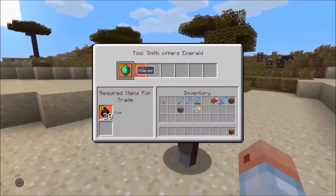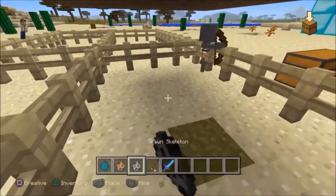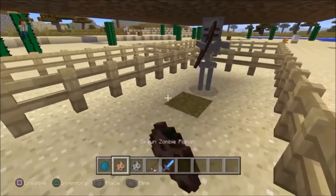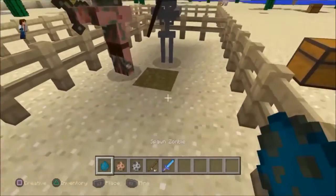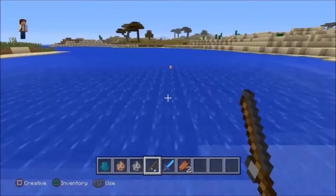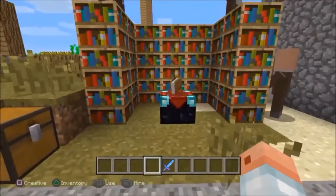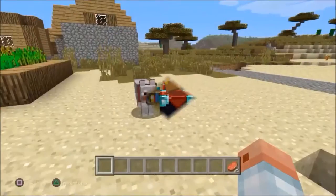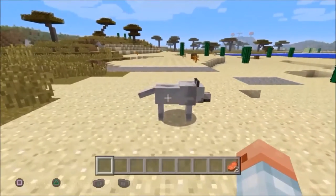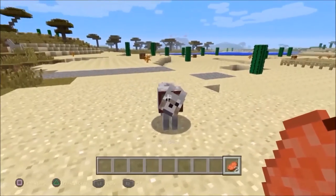You can get enchanted items through villagers, skeletons, zombie pigmen, zombies, anvils, fishing, and obviously enchanting tables. Also, a dog's tail height tells you its health — the higher the tail, the higher the health.